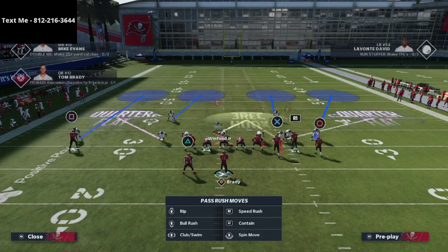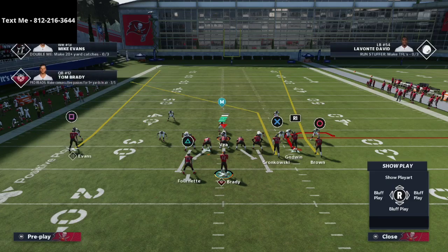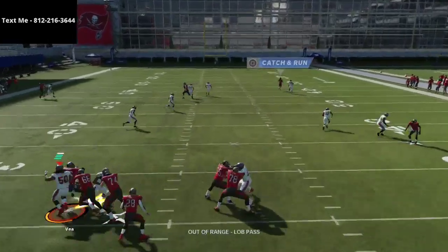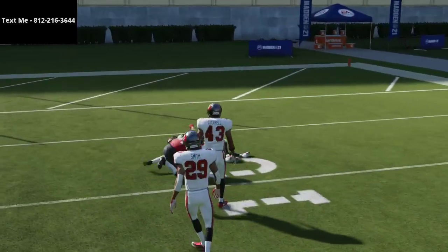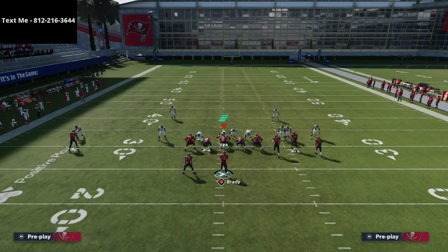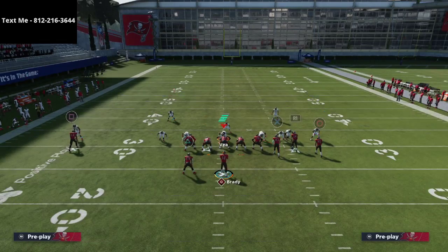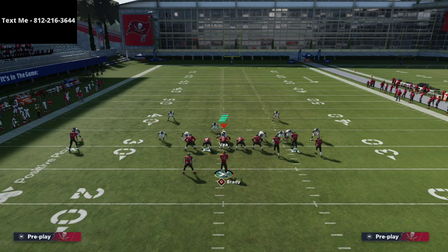Without making any adjustment on the circle receiver, just calling Clear Out SE Out — watch Antonio Brown get over the top of this defense for a big gain. That's something you have to be aware of when running this against bunch. The reason is the compressed bunch alignment; if receivers were spread wide they wouldn't create as big a problem, but bunched together it creates issues.